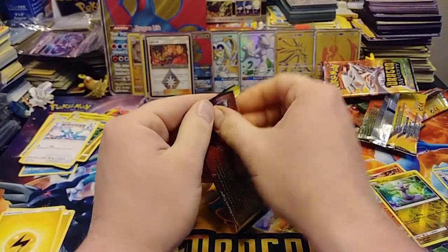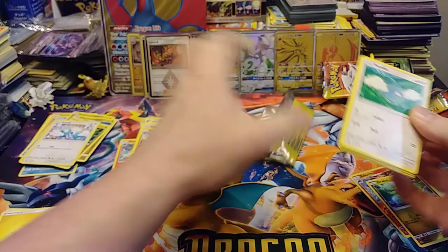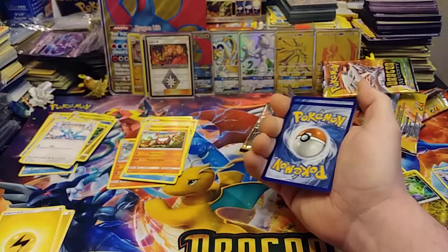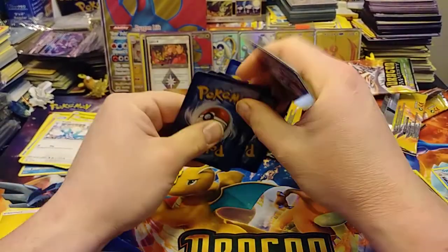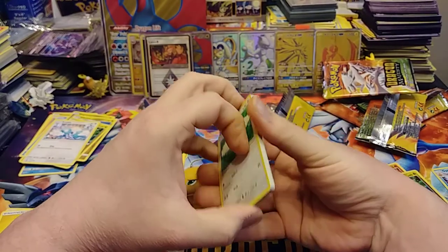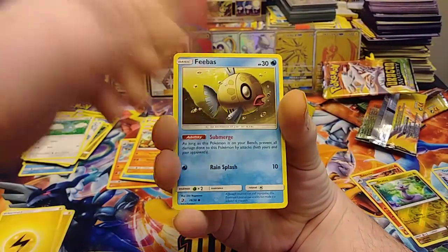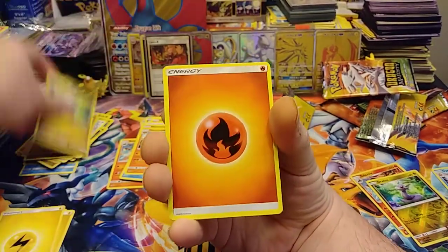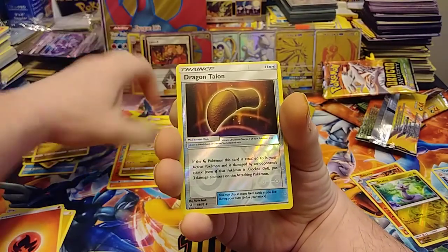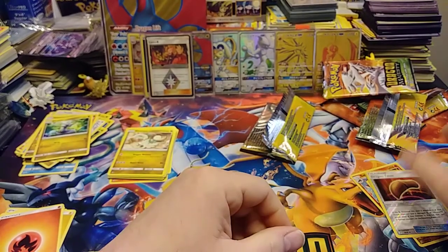Last pack — last chance to get an Ultra Rare. Let's see. Maybe that code will bring you all some luck. Let's hope we didn't get almost completely skunked. Swablu, Phoebus, Darumaka, Hakomo-o, Dratini, Faya, Militik, Zygarde, Drampa, Reverse Dragon Talon, and Akiram holo. Yeah, we got skunked.